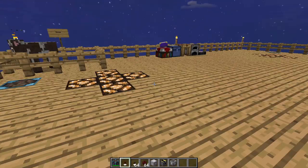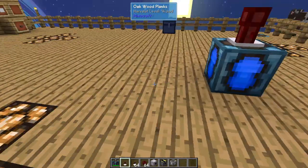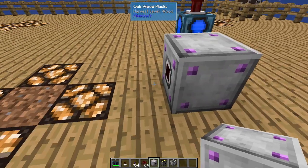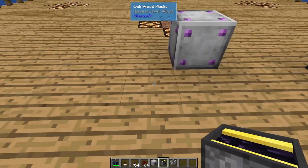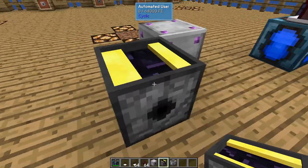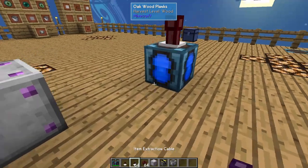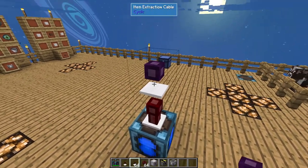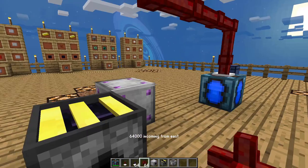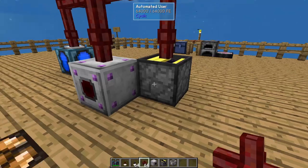Let's grab a couple basic components here to get started. The first thing we need is a power source — we'll drop that down and get some power going. The first block we're going to use after that is our auto clicker. We're going to set that down facing a direction. Then our automated user, we're going to set it beside and back one, facing the opposite direction. The auto clicker is going this way, and the automated user is going this way. Both of those are going to need power, and both of these blocks now have RF power.